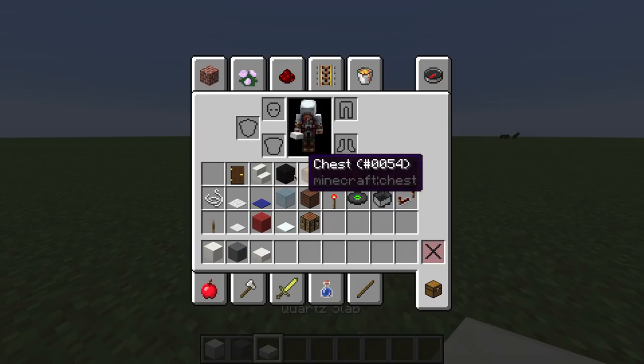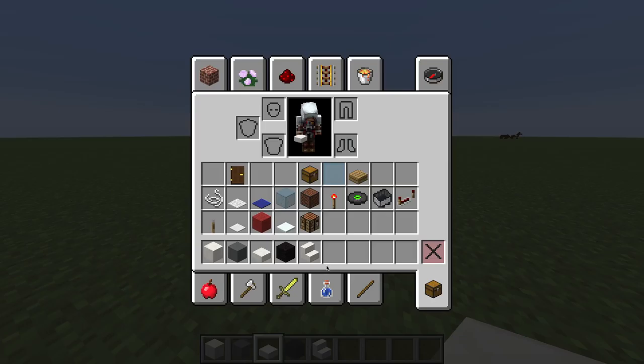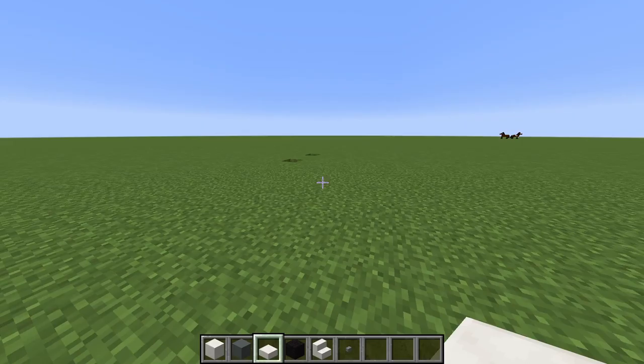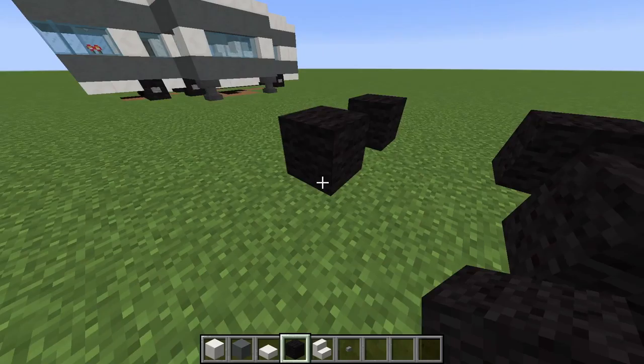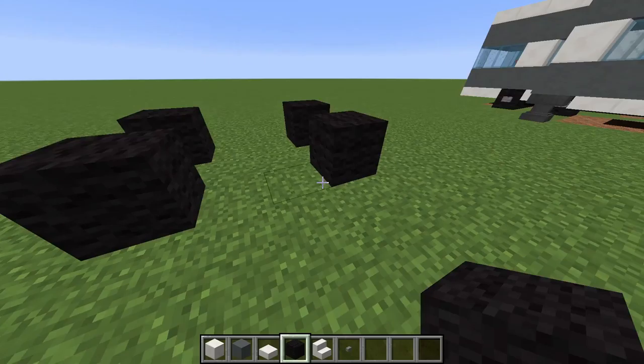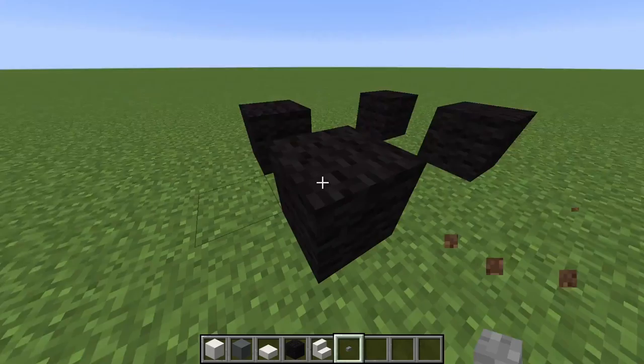The first materials we're going to need is all this stuff. The first layer will need these, and I forgot one material — a button — so let's go ahead and get that. First, what you want to do is make something like this: a three by four square but with black wool in the corners. Then you want to put buttons on the opposite ends.